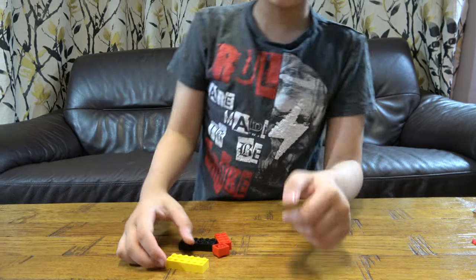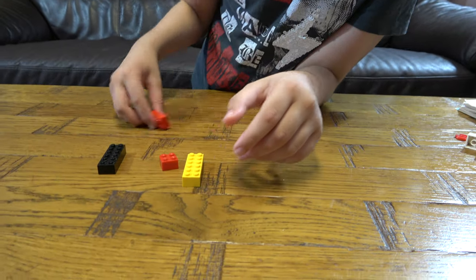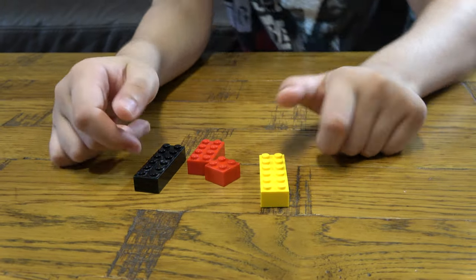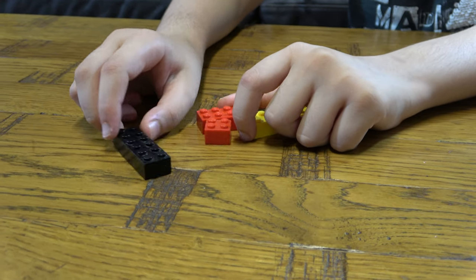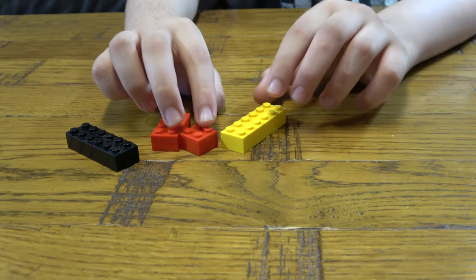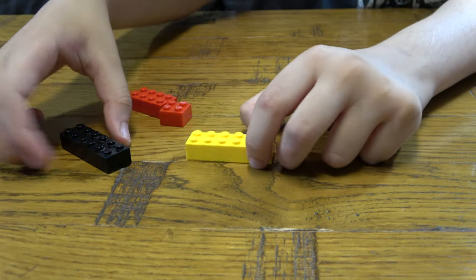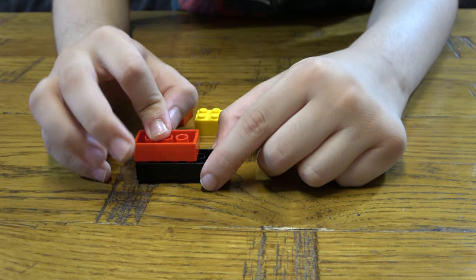The first thing we need to do is tell you how you say the colours. So we have yellow, red, and black. The way you say black in German is Schwarz, and the way you say red is Rot.